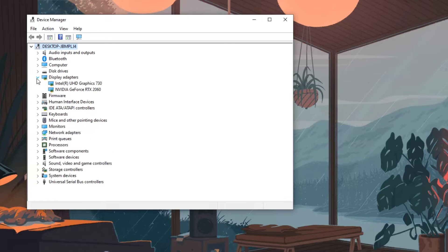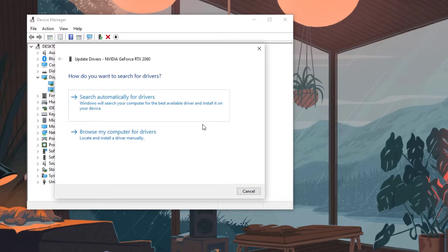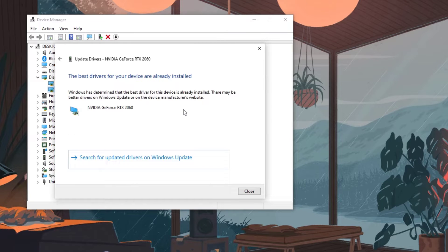Right-click the graphics card you are using to play the game and then select Update Driver. Choose Search Automatically for Drivers. This will search online for any new graphics card drivers and will automatically download and install it on your computer.